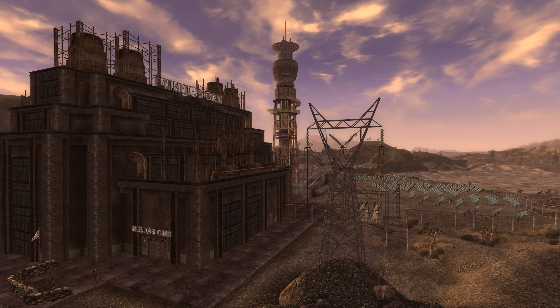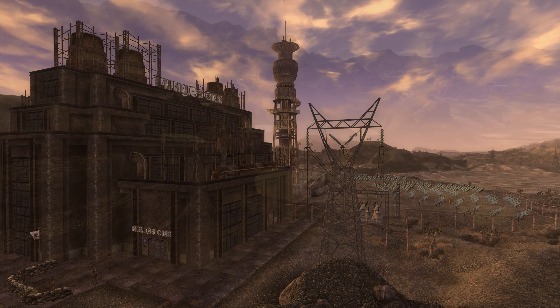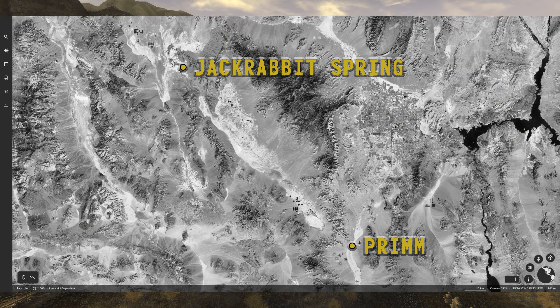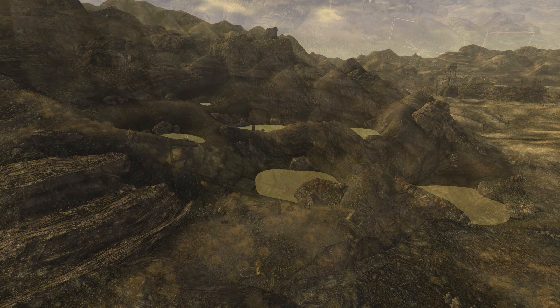The Ivanpah Solar plant likely has an in-game counterpart in the Helios-1 solar power plant found east-northeast of Prim in-game. Jackrabbit Spring, found southeast of Prim in-game, is potentially a representation of the real-world Jackrabbit Spring, found approximately 78 miles northwest of Prim, in the same Ash Meadows Wilderness that hosts Devil's Hole.